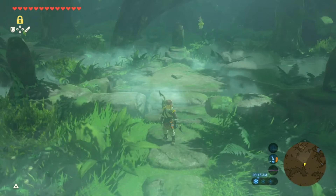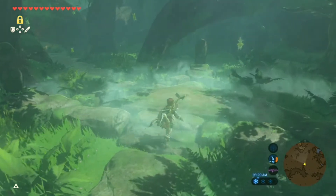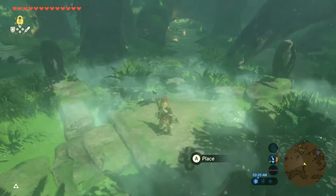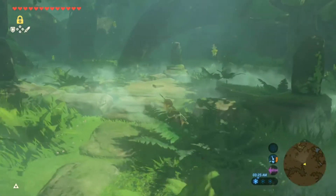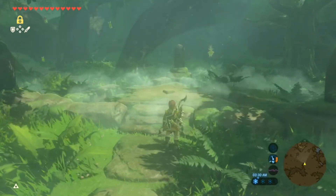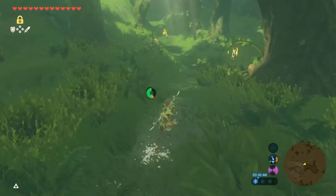We're back with some more Zelda Breath of the Wild and today I got another Shrine for everyone. If you come to the Lost Woods here, right where you put the Master Sword in or take it out rather, make sure your compass is facing north here, and then you just turn to the left and run straight this way.